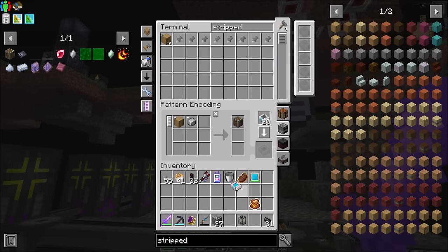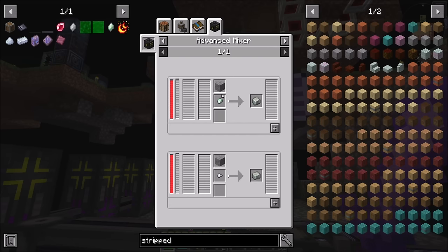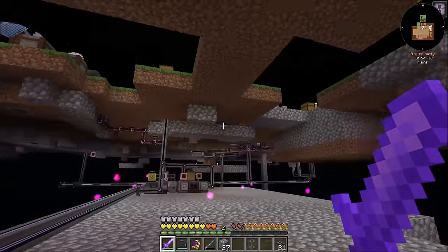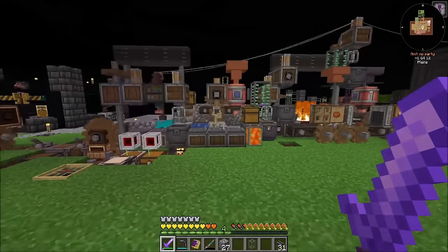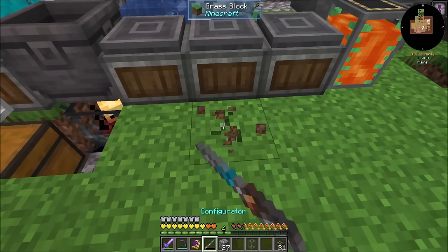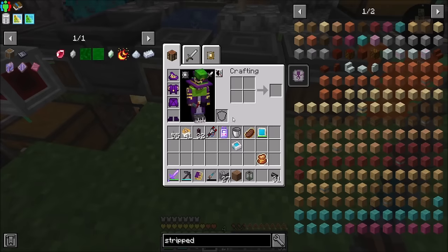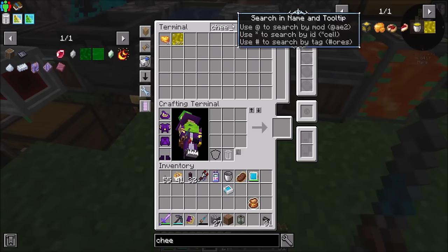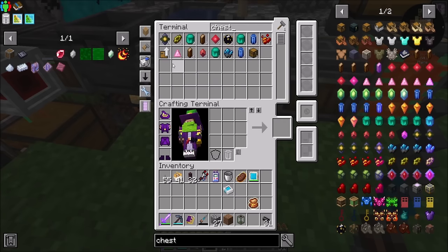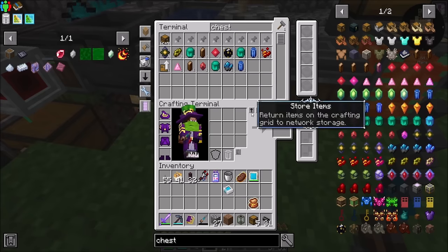And you know how to make andesite alloy because that's a mixer recipe I just taught off-camera. Now I just have to come over here and say you want to do some automation — and you are going to. To do this we're going to set up a chest. Is that all the chests we have? I feel like we should have more chests than that.